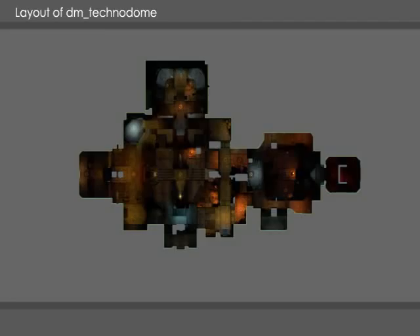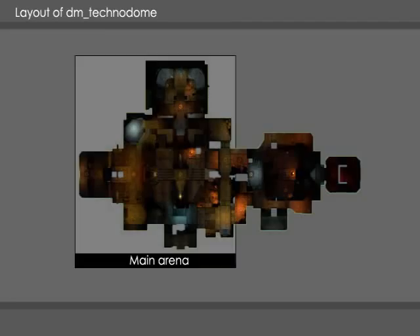The layout is divided into two separate areas. The first is a big arena in which most of the action takes place. Most of the spawn points, energy cells, and weapons are situated here. It's open and has multiple levels and catwalks to create exciting and interesting gameplay.